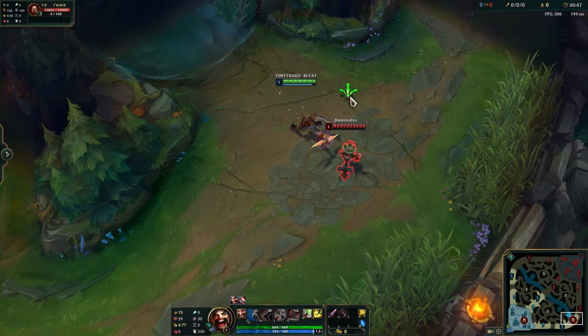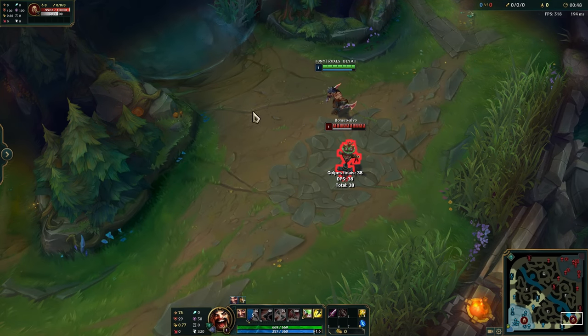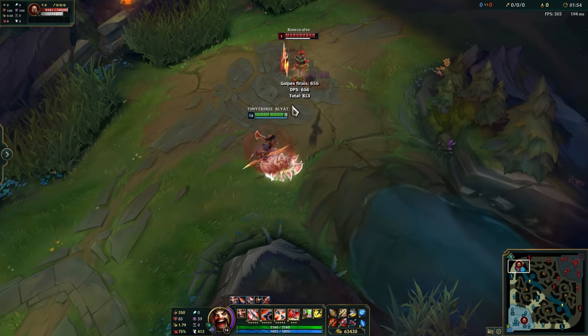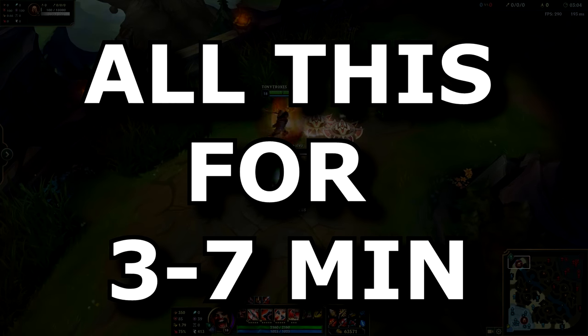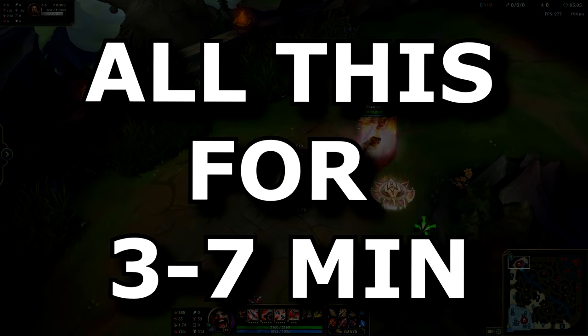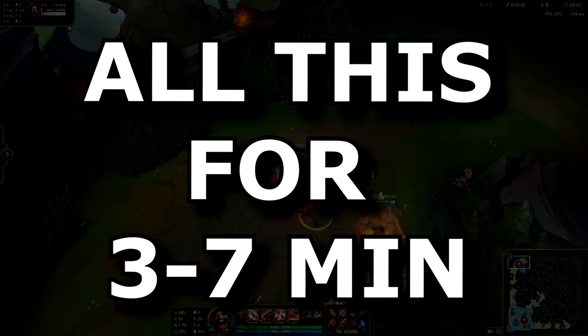If you practice only for late game, you will be canceling out attacks during early game because you will get used to a high attack speed. If you practice only for early game, you won't use all of your attack speed during late game. Do this for about 3 to 7 minutes before getting into the game — it's going to help you improve and warm up.